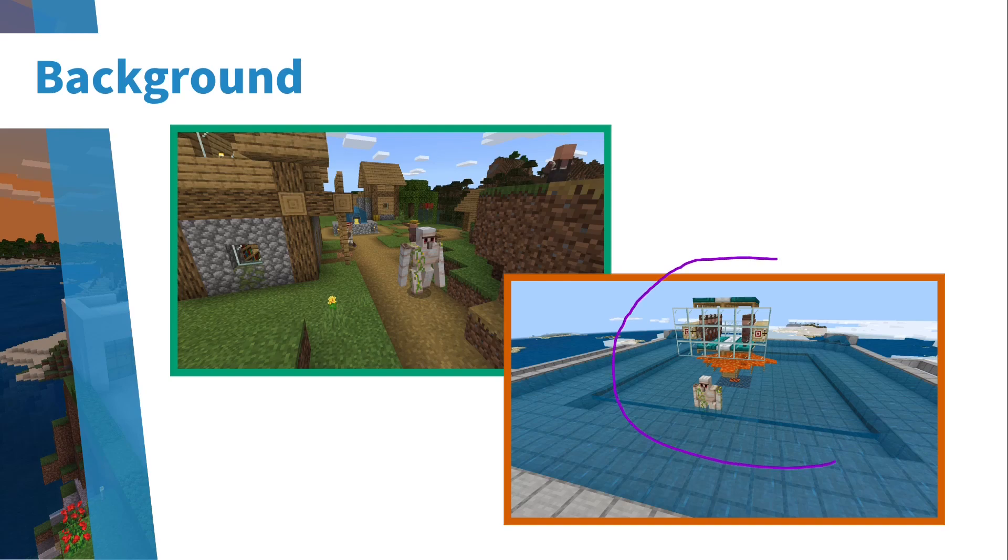In the lower right we have an example of a simple iron farm designed by Hey Old Guy. This is an iron farm that has 10 villagers, 10 workstations, and 20 beds — the minimum you need to produce iron golems. Iron golems spawn in the water stream and are carried to the lava where they burn up and drop their iron. This produces about 230 ingots per hour, which is really good compared to previous versions.